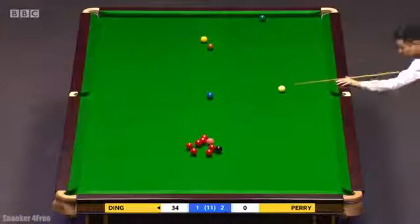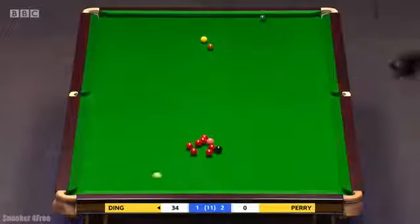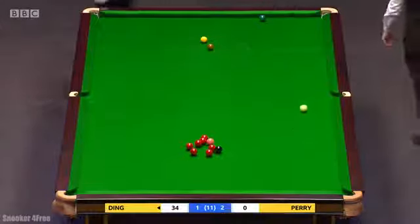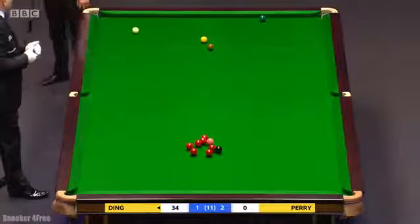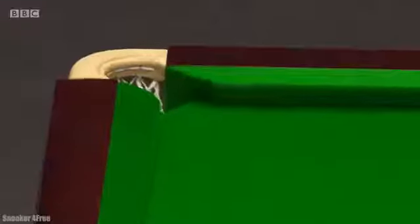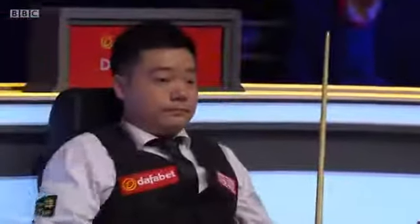He's got to be a bit careful if he goes that route that he doesn't go into the corner pocket. Slip around the back of them. And the white's very close to the pocket. Foul. Ding Junhui, 25. Joe Perry, 5.